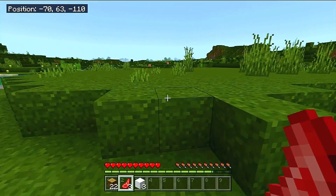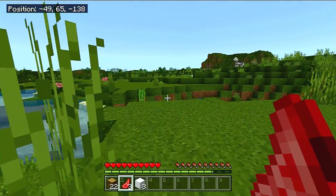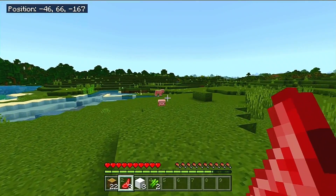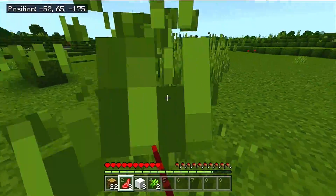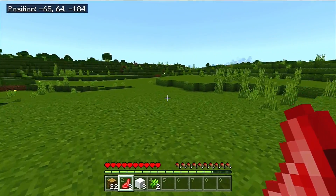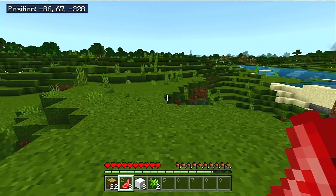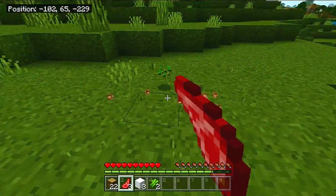I'm going to plug the seed down below in the description if you want to check it out. I only briefly looked around in a creative copy just to see what we're working with — I didn't worry too much about what's below the surface, mainly focused on having decent biomes nearby. I always have to have a plains biome nearby. We're working our way over to a village; there are a nice handful of villages in the area. It'll be good for trades, a village breeder farm, an iron farm — but not too early. I want to enjoy early game Minecraft and not rush things.